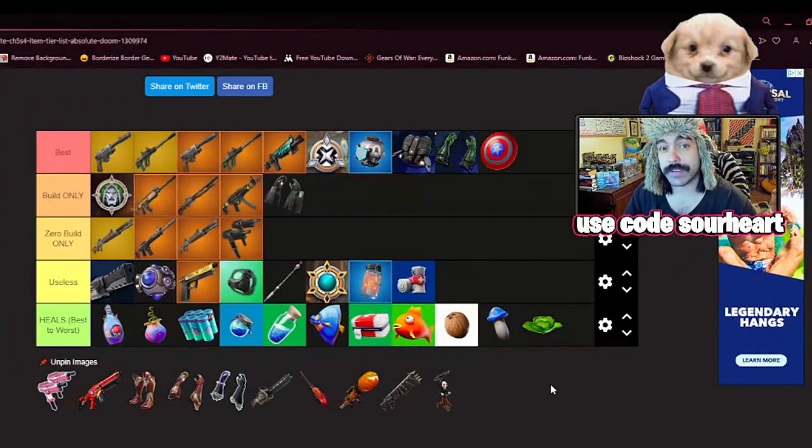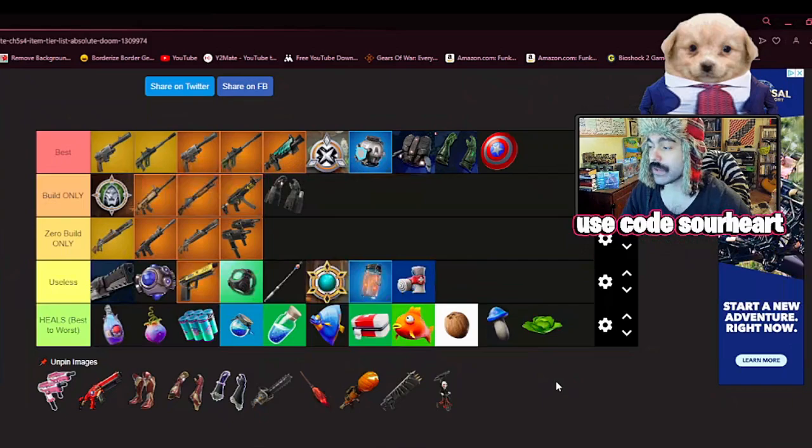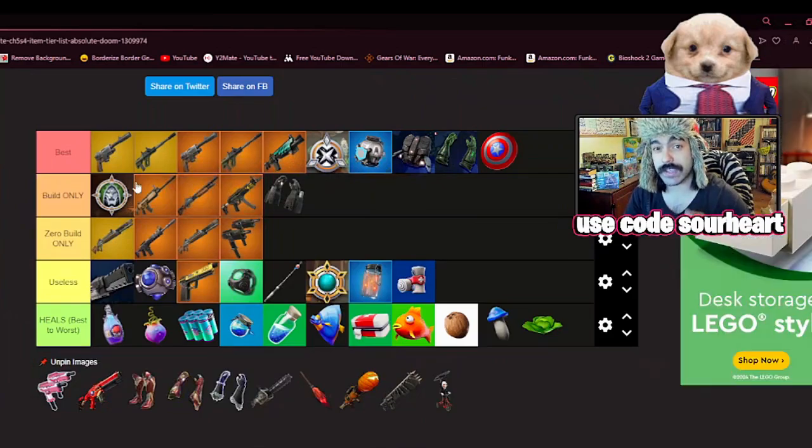Alright lads, the Fortnite Mares update is now here and it's brought a couple of new weapons into the game. It's been a while since we've done a weapon tier list — our last one was at the very beginning of this season. So I'm gonna go through my old rankings of these items, put all the new items onto this list, and give you a couple tips, strategies, and explanations for my rankings so you can get your victory royales as easily as possible.